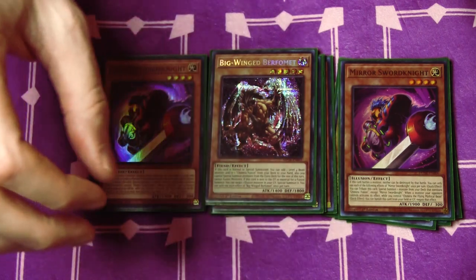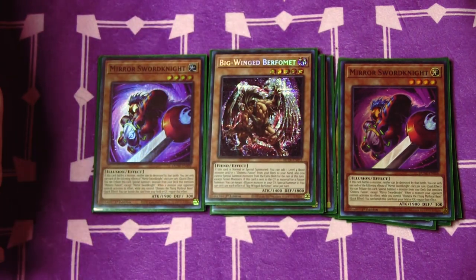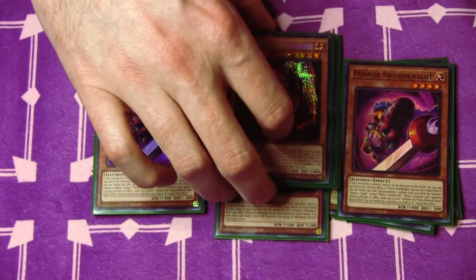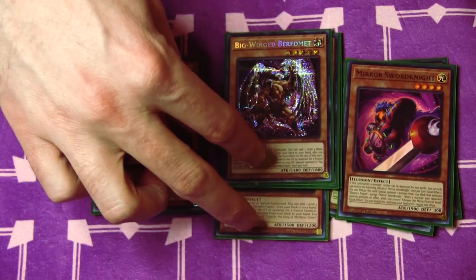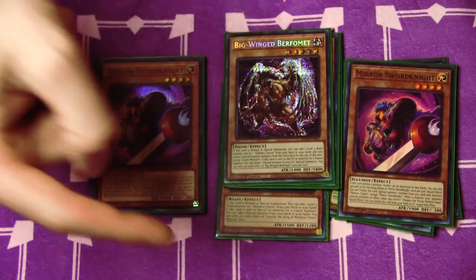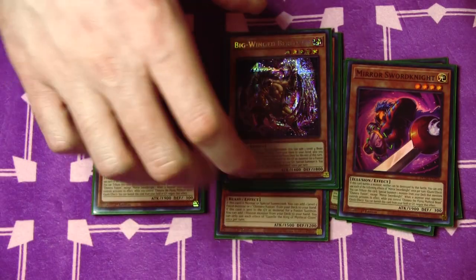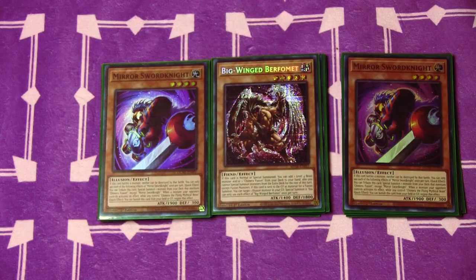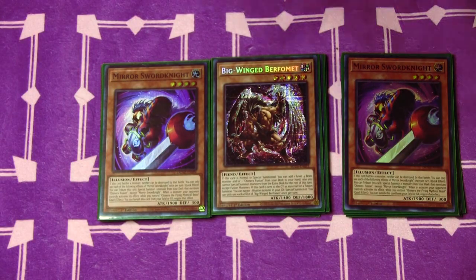Big Wing Burfomet: on summon, you can add a level four Beast and/or Chimera Fusion from the deck to your hand. Gazelle has another effect, and so does Big Wing — when they're used as fusion material, Gazelle will let you add an Illusion monster from your deck to your hand, and Big Wing will let you summon an Illusion monster from your graveyard to your side of the field. Really, really strong.